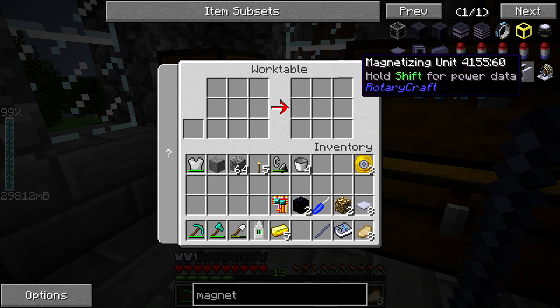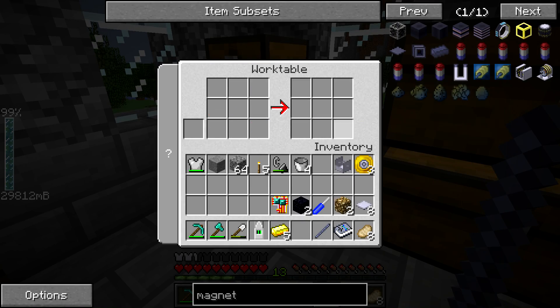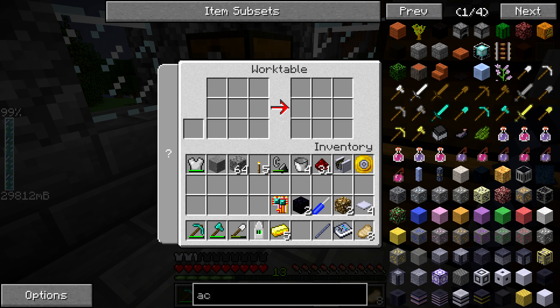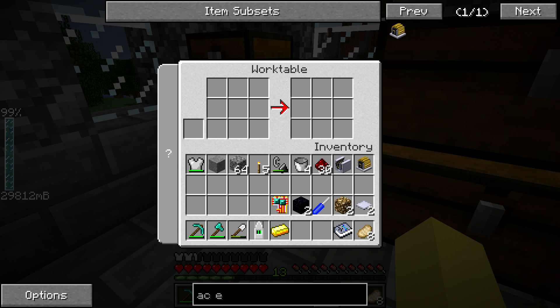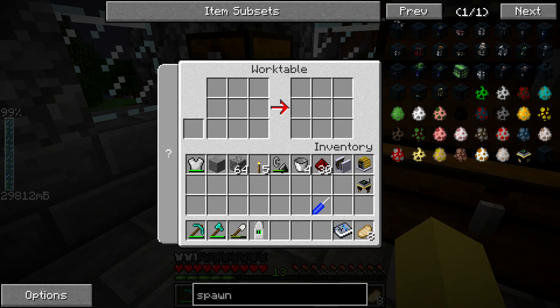Okay, so are we missing something here? Oh, I didn't grab the mount out — I put the mount in there and didn't grab it out. Okay, now we should be good. Nope, forgot the redstone too. Okay, now we should be good. There we go — we got the magnetizing unit. Now we can go to the AC electric engine; I think we should have everything to get this crafted pretty quickly. AC electric engine. And lastly we're going to make the spawner controller, which is a little annoying to make if you don't have a circuit board, but we already had one so we should be good. Spawner controller.